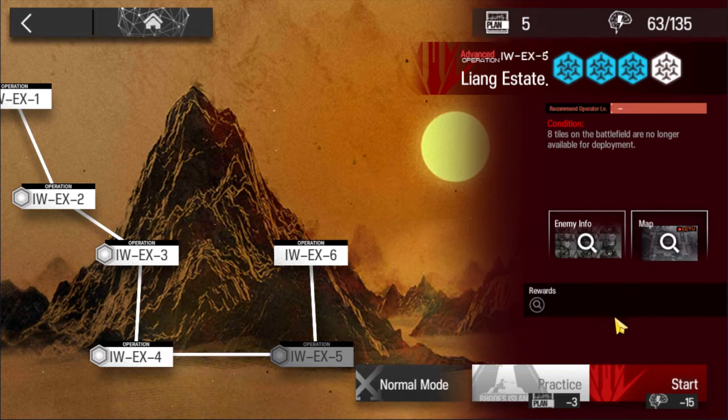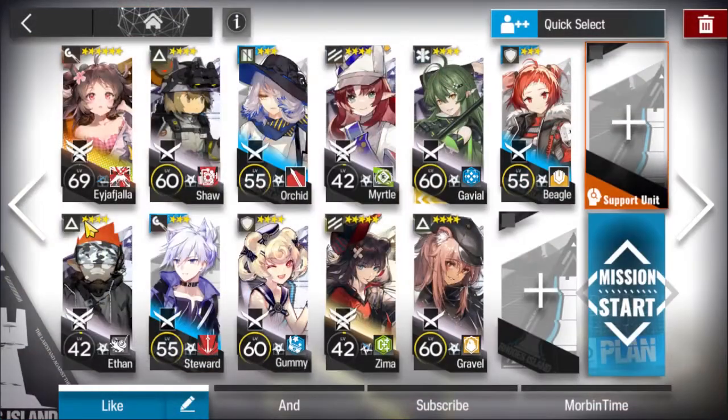W-EX5, normal in challenge mode. Aya and Ethan are the core of the strat. My Aya is skill 3 M3, and for Ethan, you don't need to level him up — you just need skill 1 rank 4.